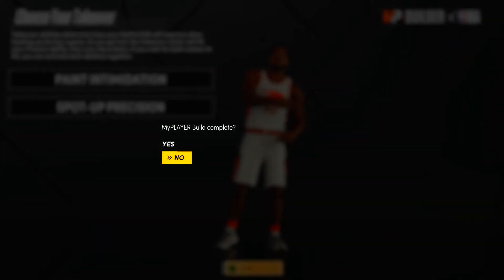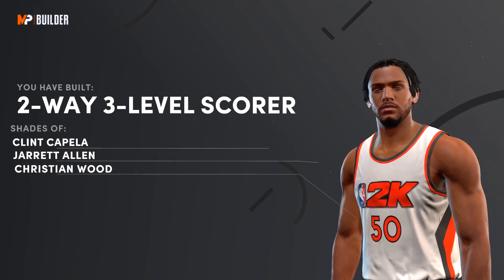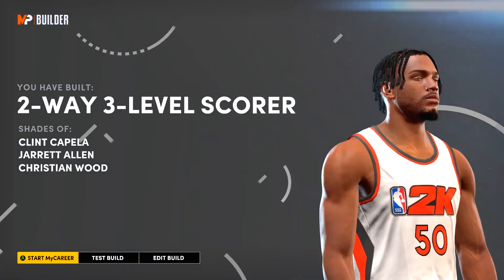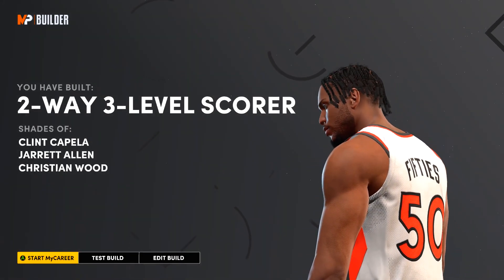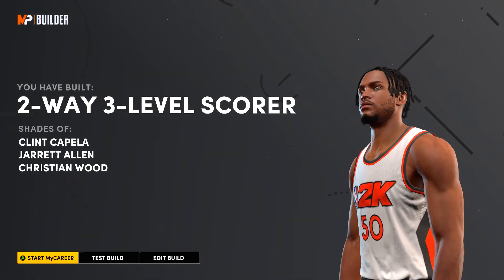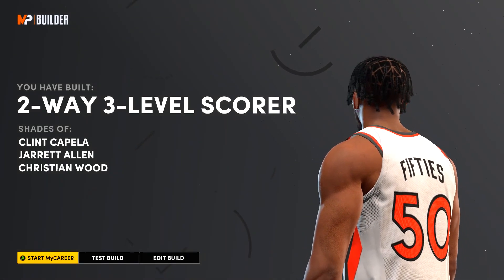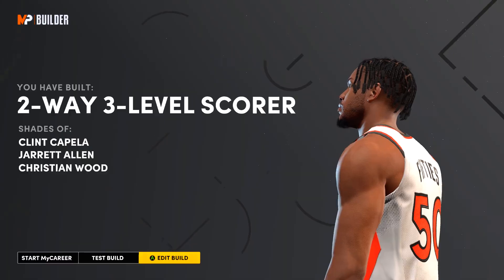We get a two-way three-level scorer — shades of Clint Capela, Jared Allen, and Christian Wood. I feel like a lot of people are probably using a two-way three-level scorer, but I don't think they're built like this. A lot of people would have no interior defense at all, just max perimeter, probably the lowest weight possible and just an average wingspan.